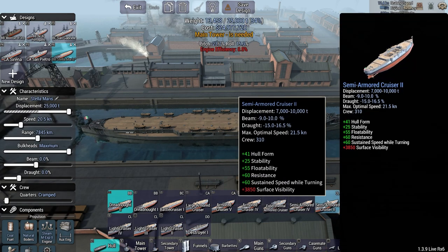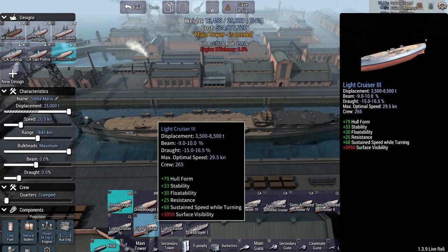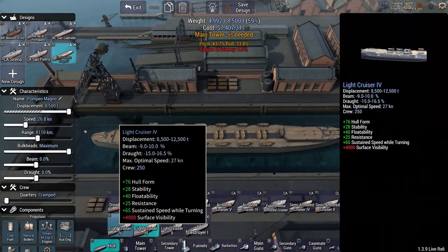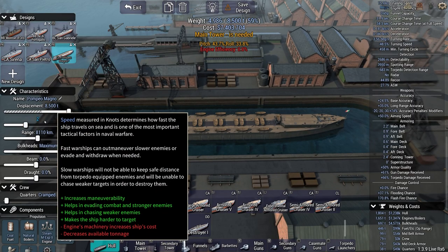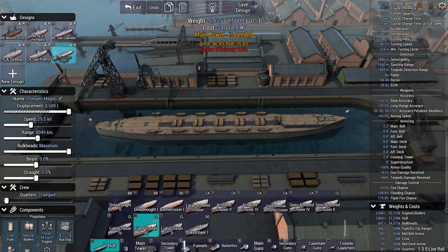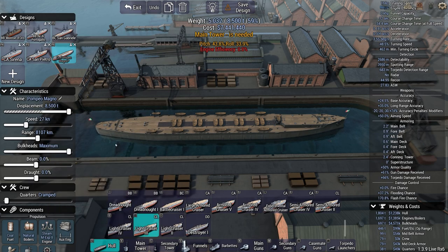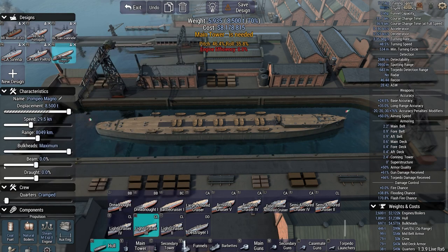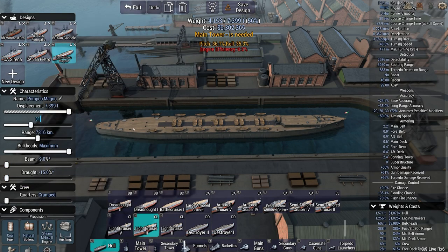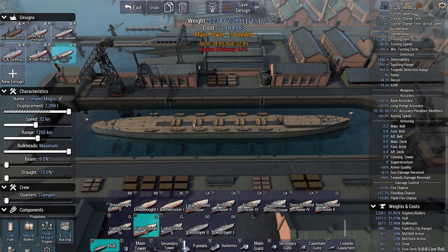Let's work on the light cruiser. I don't think we're taking the semi-armored hull - probably light cruiser 4. Light cruiser 3 is also very fast - actually this one is very fast. We're definitely not using this one. So we're going to use light cruiser 3, but it has next to no resistance, so we're going to have to rely on speed to keep it alive. Max optimal speed 29.5. We're at 54%. Going 27, 28, 29, 29.5. At 32 knots so they can go the same speed as the battle cruisers - 32 knots works just fine for me.